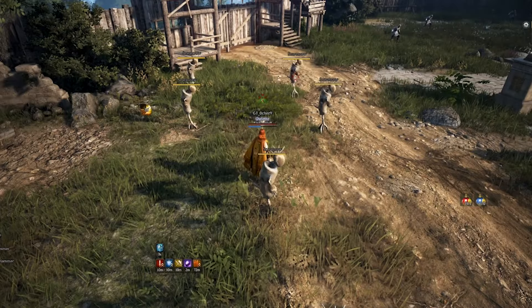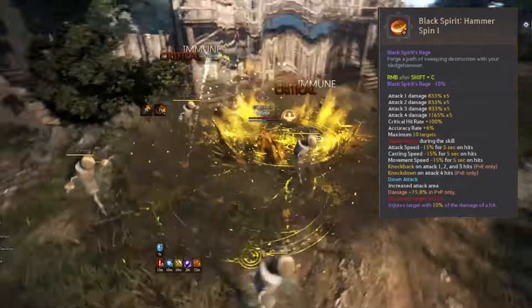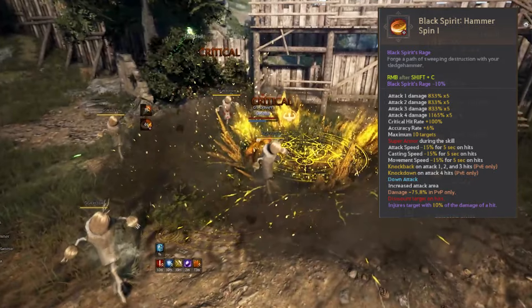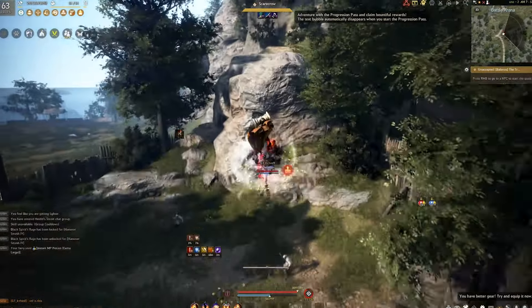Now let's get into her BSR skills. The first one is Hammer Spin. They added another tick of damage on the first attack and increased the attack area. I think it's a decent skill to use, especially for only 10% of BSR. I'd recommend using it.